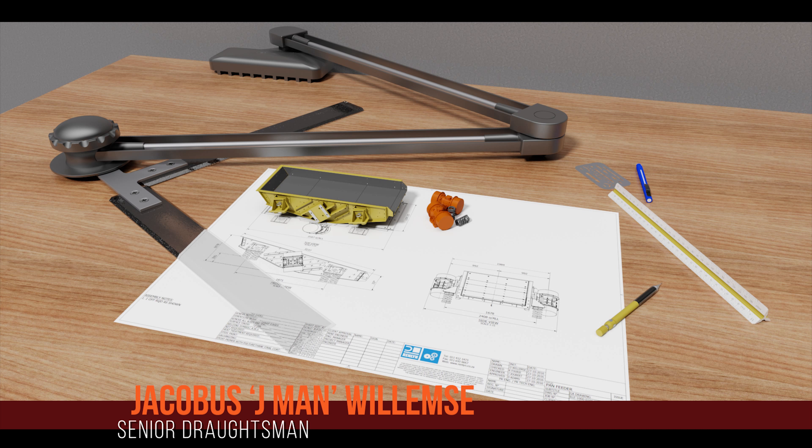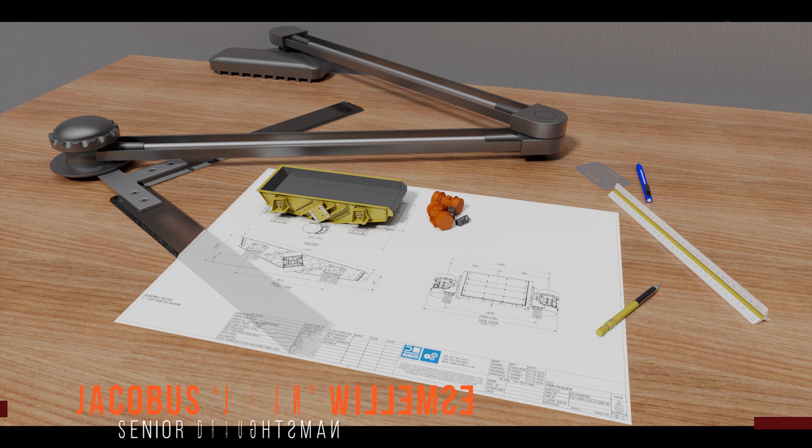J-Man did this render for his workstation desktop wallpaper for shits and gigs — it wasn't for production or sales, so the effort is even more admirable. We can see a couple of areas which could have improved, likely due to limitations of Showcase, such as the ruler under the paper still being visible, represented by that darker region, and the unnatural fall-off of the paper on the beveled edge. The blue pen seems overly prominent in the scene, but aside from that, that's flipping quality for Showcase. Well done, and thanks J-Man for entering RenderWars.